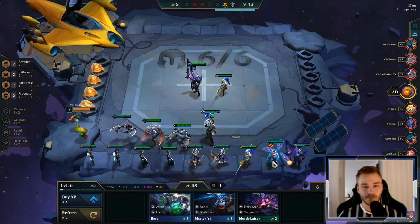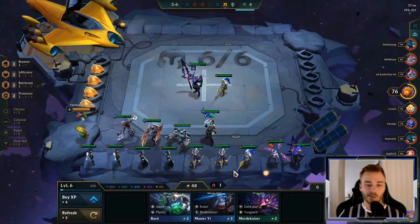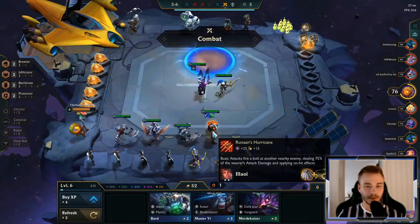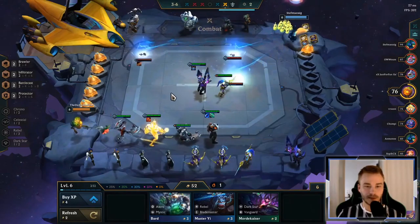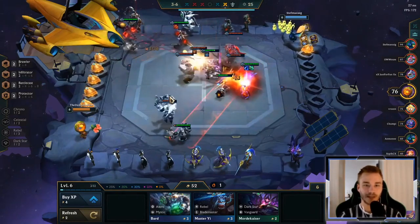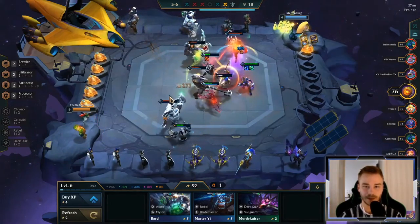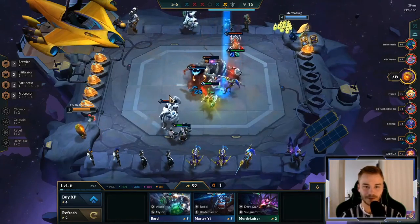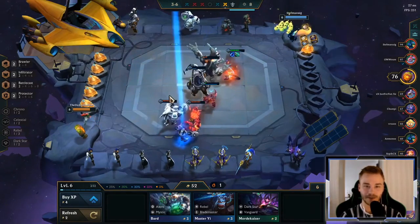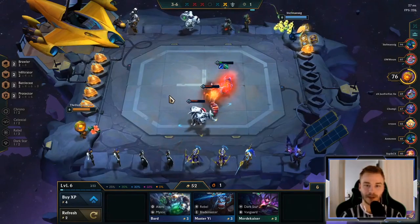Nice, I think we got this. That was close — who is it? Blademaster infiltrator — that's a rare combo. Fresh level. Hmm — do we have Irelia in, or are we going for Ashe? I mean we could definitely have Ashe in. But is that worth it? I think we gotta sell Irelia. Let's go like this and then we could do like a Rageblade. Nice — let's get a Zed maybe.